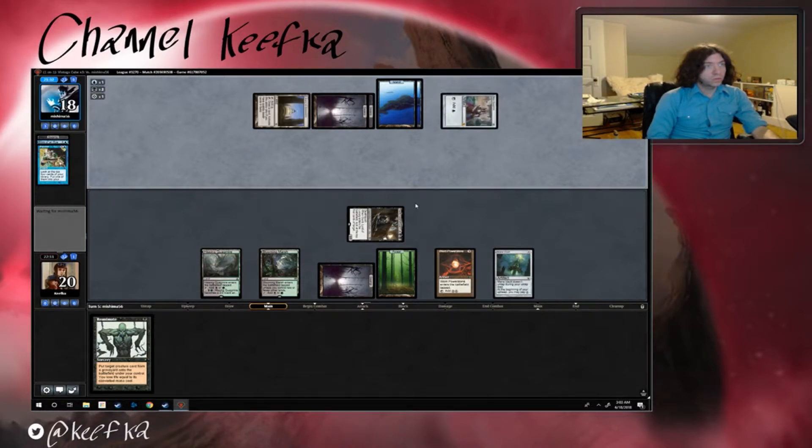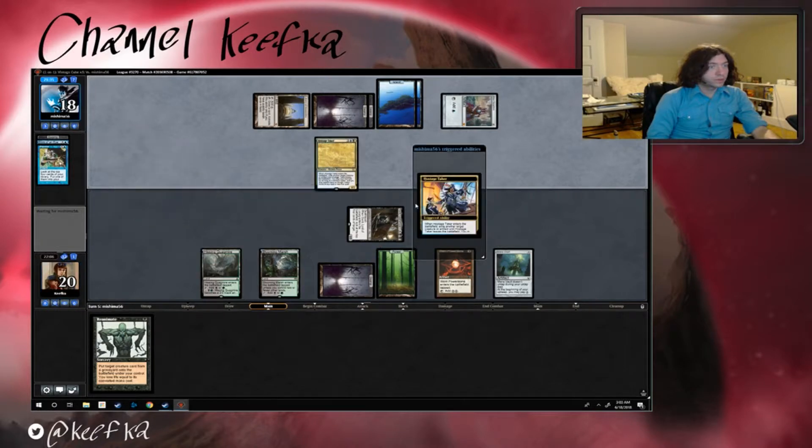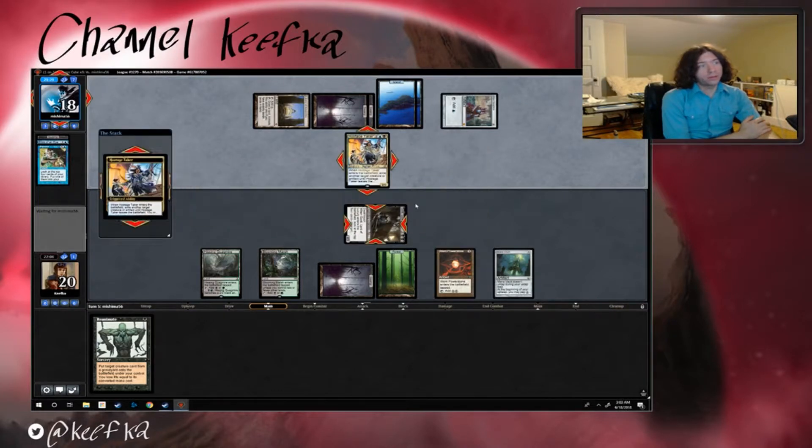Two, three, four — Hostage Taker. Well that stinks. I don't know what they're gonna go with, but they'll go with the Mana Vault. Nope — Gonti. That's too bad.